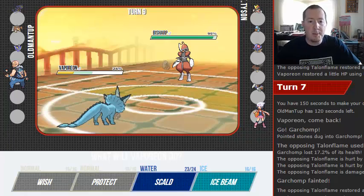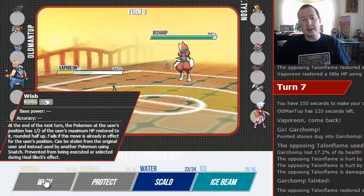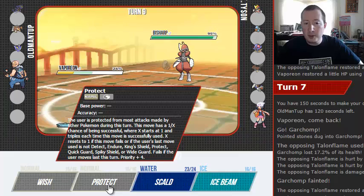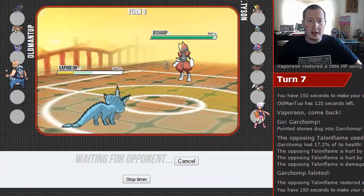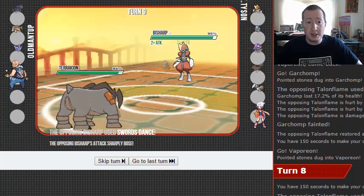And here comes Bisharp. Is he gonna attack first turn — that's going to be the question — or is he gonna set up a Swords Dance like a turd? I want to say he has to go for a Knock Off right now. What item do we have? Leftovers. Is this a bulky variant? We're just gonna hard switch into Tracheon. He's gonna Swords Dance. Okay.